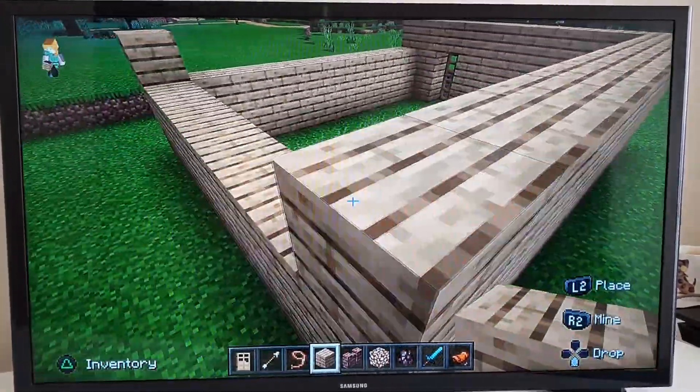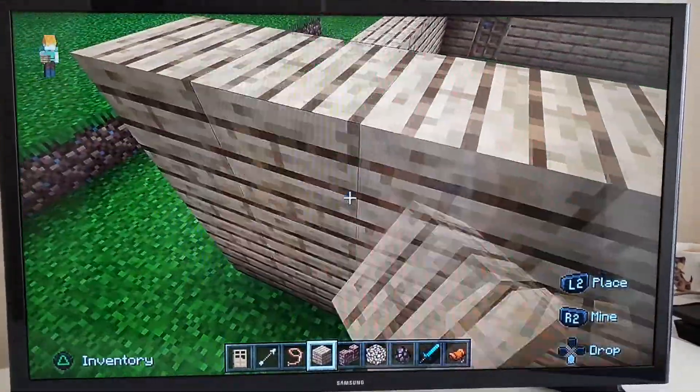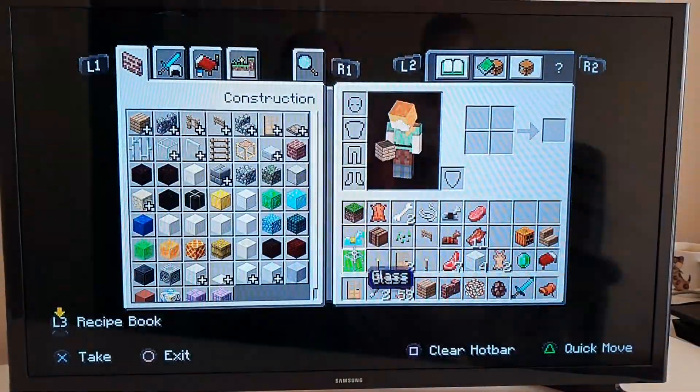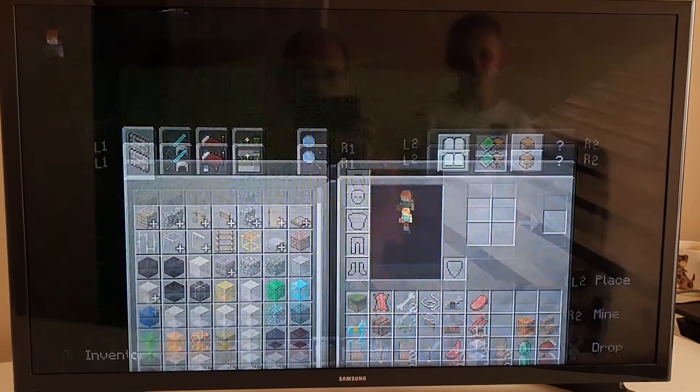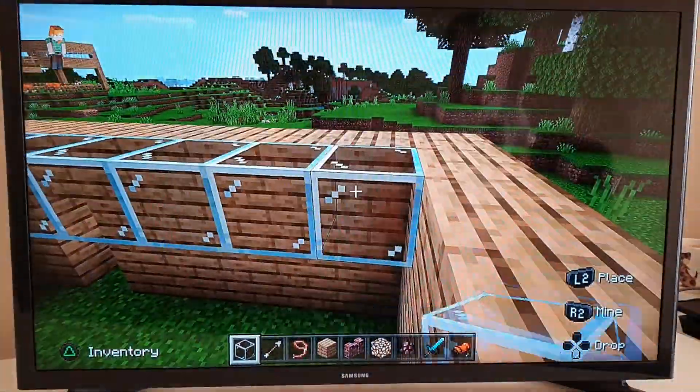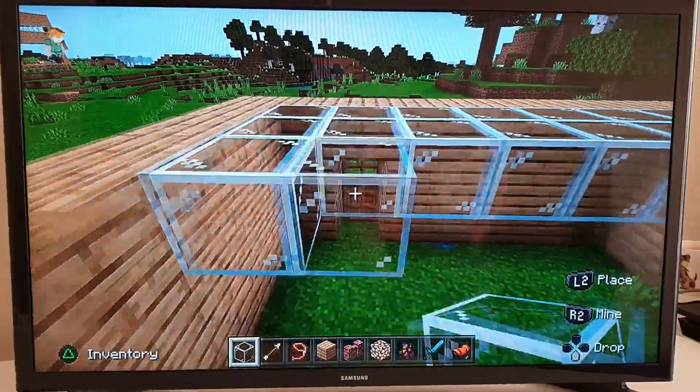When you're done with one part you can work on the roof. I like the roof to be made out of windows, so I do this — I just go sideways.